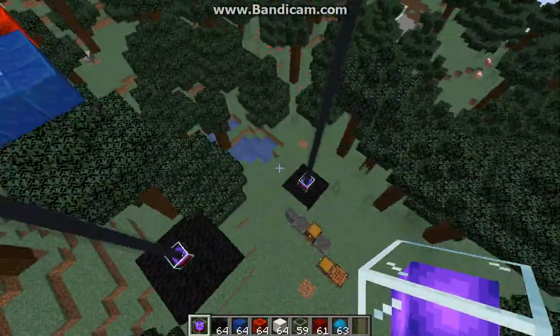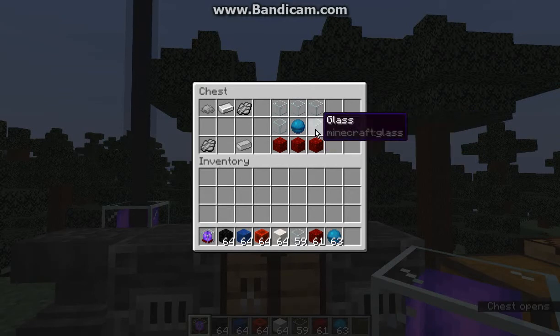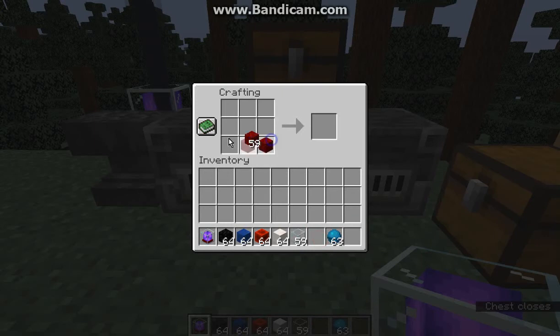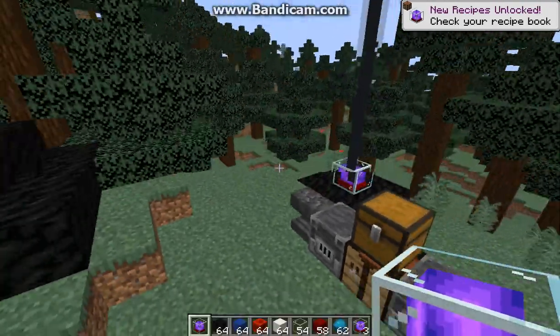To craft it, you use glass, heart of the sea, and netherworld blocks, and you'll get three beacons instead of the one you would typically get from a standard beacon recipe.